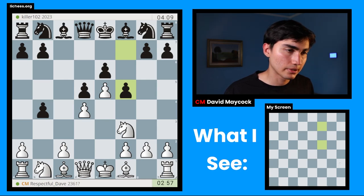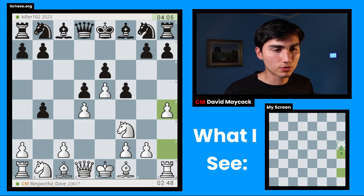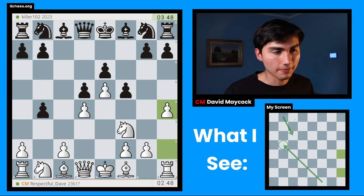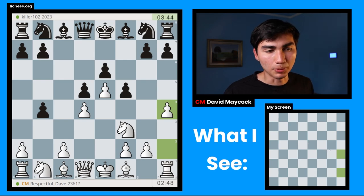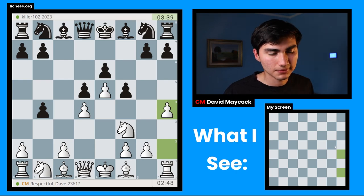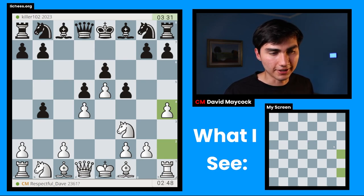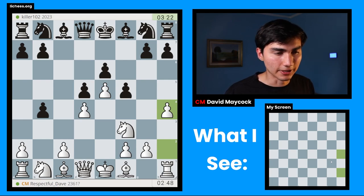I've always attempted to take en passant before. If black takes with the knight, there's a hole on E5 I could potentially use. But if I don't take, I continue to have more space and can use H3, G4 in the future. I think I'm going to play H4, maybe H5, trying to create weaknesses with H6. E takes H6, G takes H6 — is that surviving for black? I feel like not. I can play QH5 at some point. I'm going to play H4, trying to gain space without opening the position. H5, H6 is a very typical idea in this structure as white.